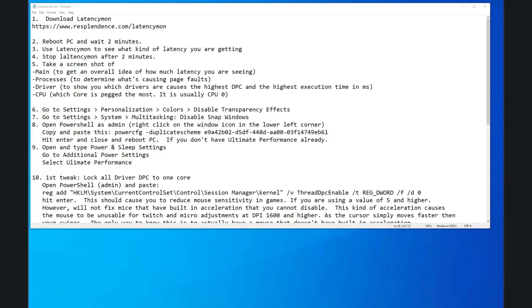I want you to download an application called Latency Mon — I'll leave a link in the description. Reboot the PC and wait two minutes for it to load up, because sometimes it takes a minute or two after you get to desktop before it settles down, even if you have an SSD. Then hit the play button in Latency Mon, do two minutes worth of recording, then stop it. Take screenshots of the main tab, the processes tab, the driver tab, and the CPU tab. Put them in a folder on your desktop and save them for later, because this is going to be your litmus test to show whether or not what I suggest actually improves latency.